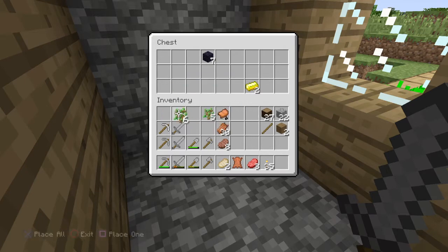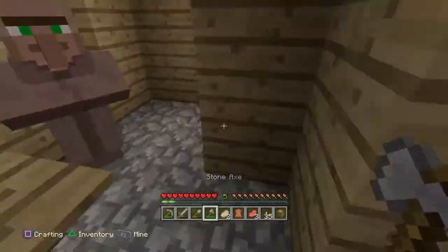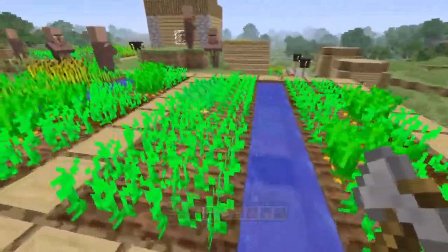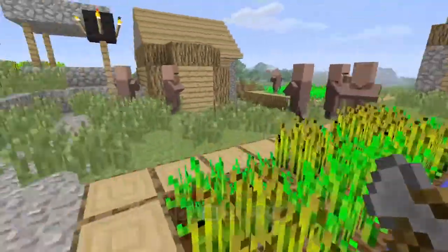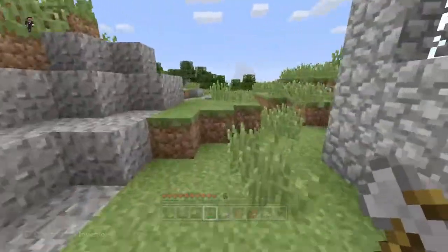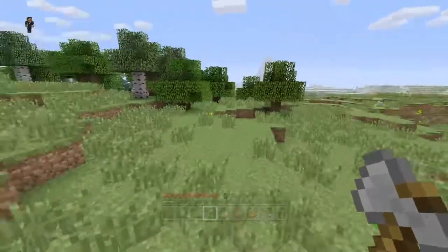Some saplings, some obsidian which will be perfect, and some gold. Let's also take the chest as well. Pretty good start. Got some crops growing — carrots, potatoes, and more carrots. There are a lot of villagers.